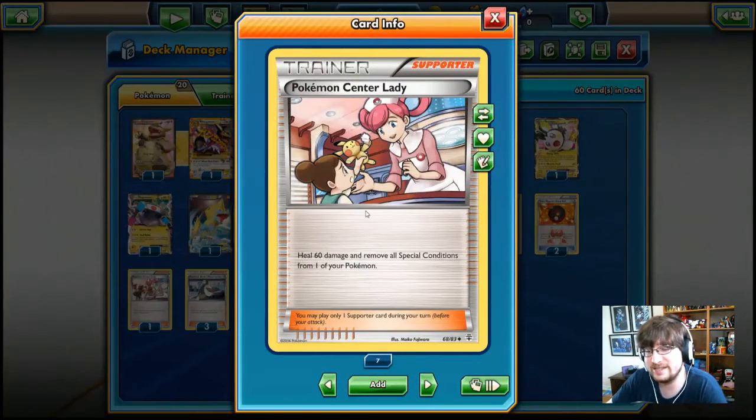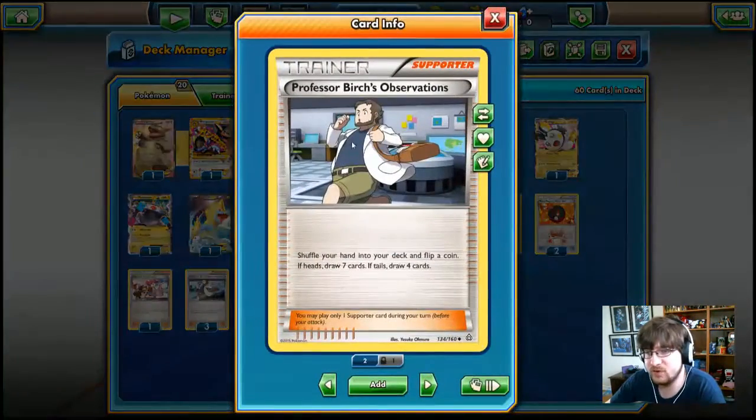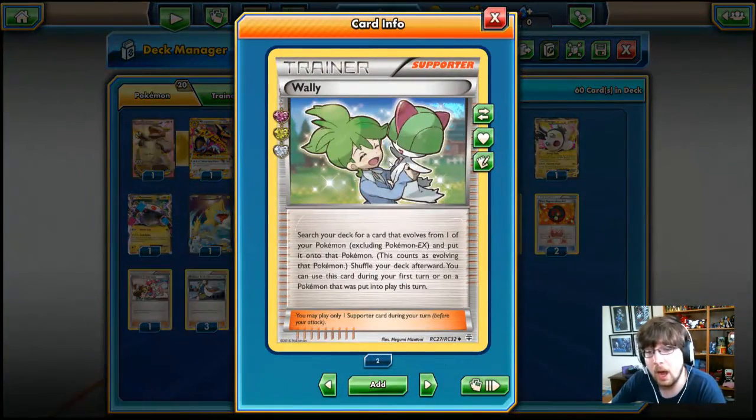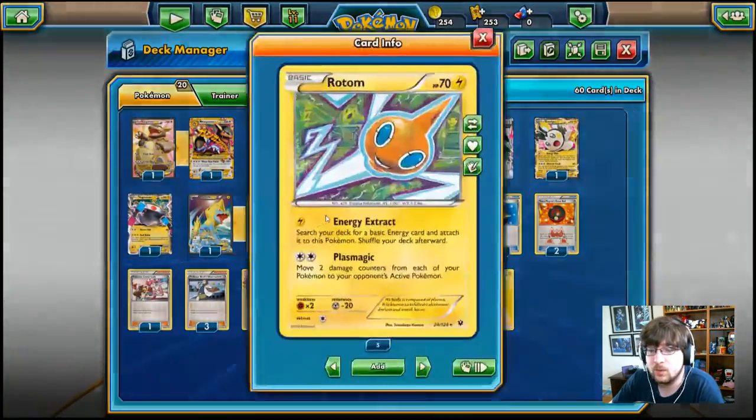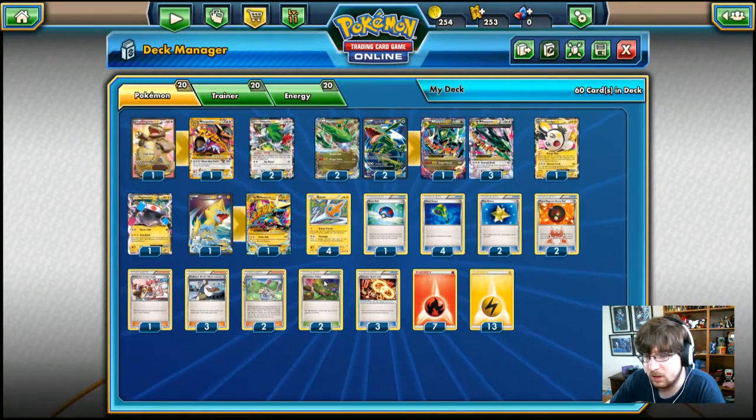We have a Pokémon Center Lady — heal 60, remove all special conditions. We have three Professor Birch's Observation, which is nice. We have two Wally for all those non-EX evolutions, though Rotom is actually the only non-EX Pokémon in the deck, so not necessarily important. We have Dimension Valley — each Psychic Pokémon's attacks cost one colorless less. I don't recall seeing a Psychic Pokémon in there though.